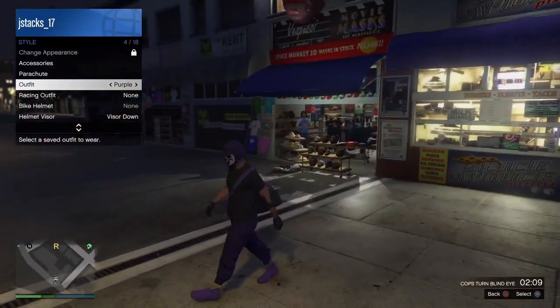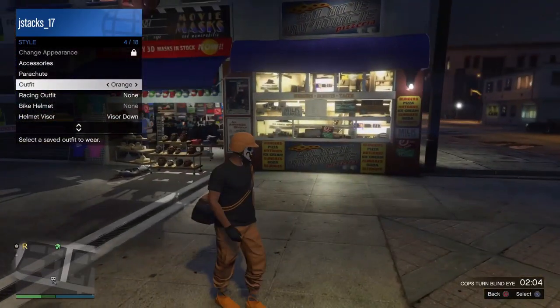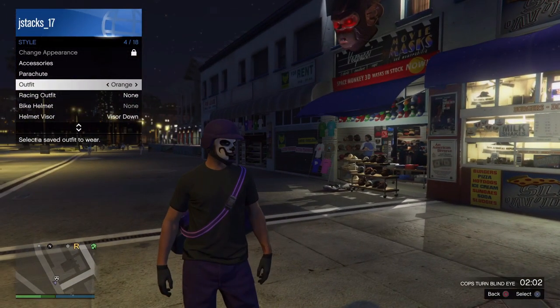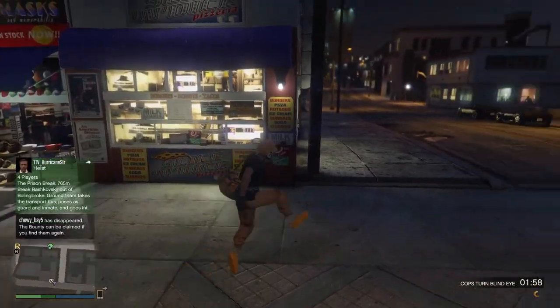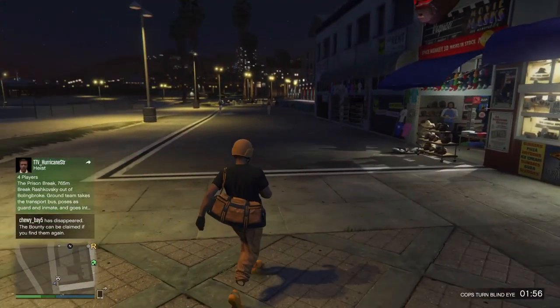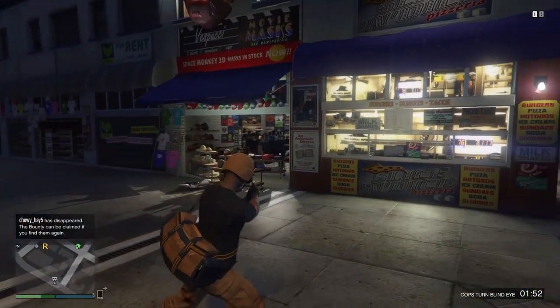Alright, it's JSTAX Games. I'm going to be showing you guys how to get the purple joggers, the orange joggers, the purple helmet, the orange helmet, and the purple and orange duffel bag in GTA 5 Online. First off, you want to bookmark all the jobs I put in the description, so go ahead — the link's in the description.